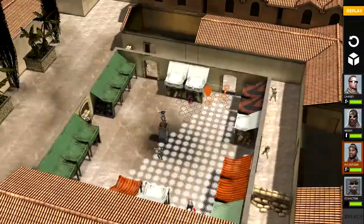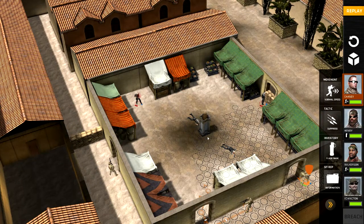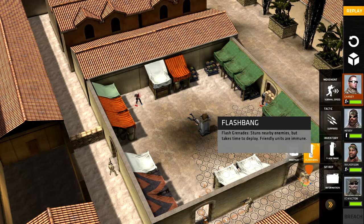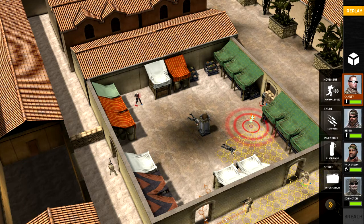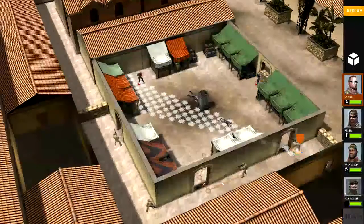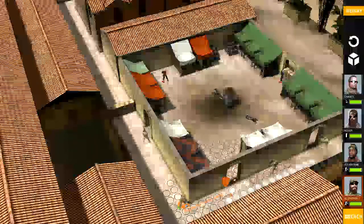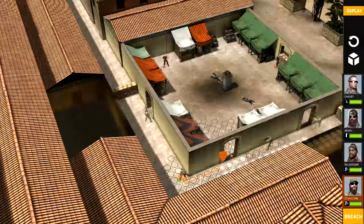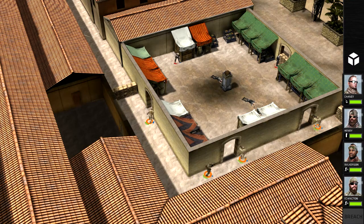And then we're going to get Chaney over here to come in. What should we do? We should be flashbanging this guy as well — wouldn't hit him anyway. Suppressive fire, maybe? That'll work. We'll concentrate on taking that guy out. And then our team leader, we're going to get to this corner here. Let's do this. Oh, that was awesome!